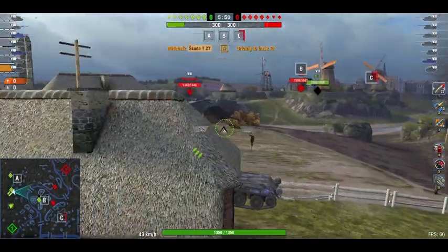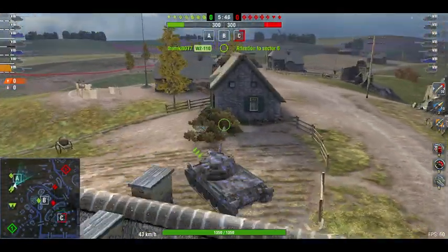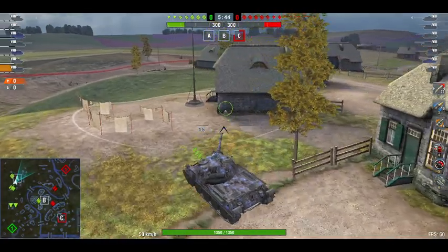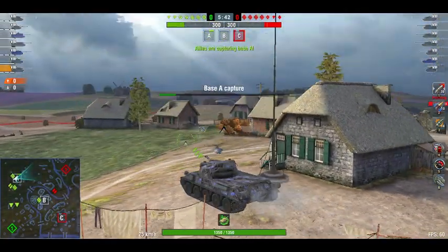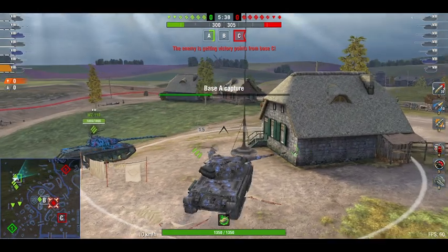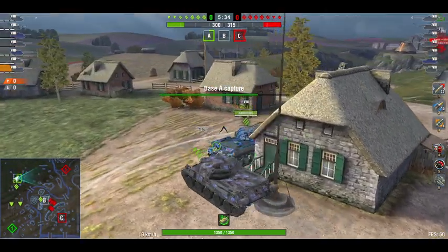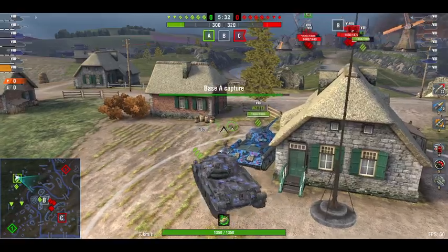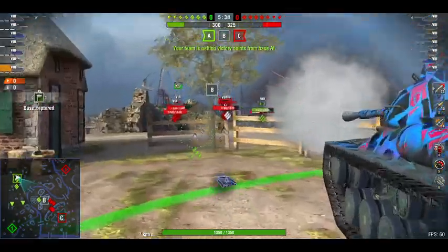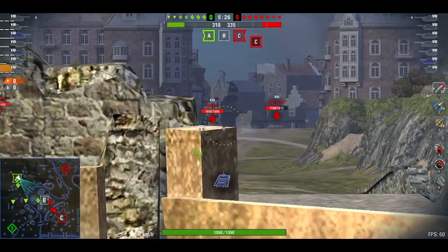Things are looking pretty good on this side because there's nothing here, but on the other side it's not looking as well. I'm at base A capturing. I can see other tanks like an Object 252U, but I can't penetrate him from here.